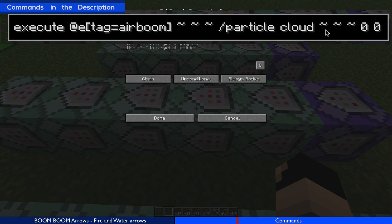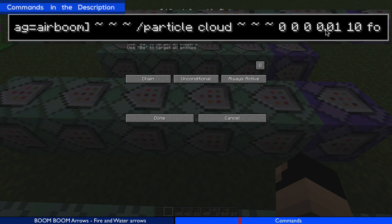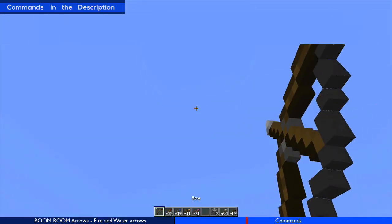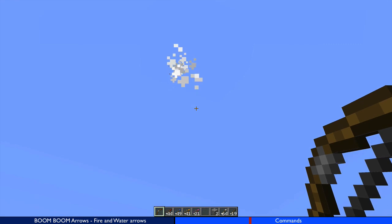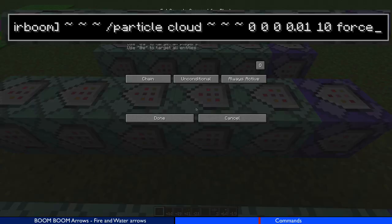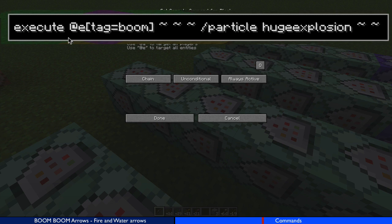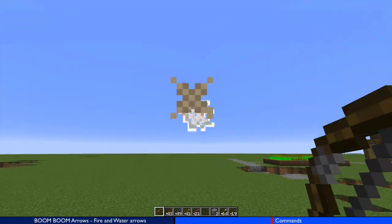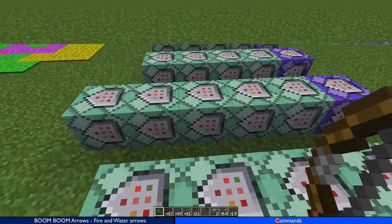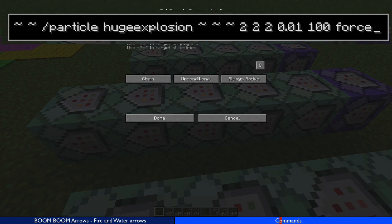When it's air_boom, I execute at entity tag equals air_boom and play a particle cloud — force it so we can see it. That's the particle cloud you see flying through the air. Then when it's on the ground with the boom tag, I add a huge explosion — without it you'd just see a hole appear — so it's just to make it look cool.